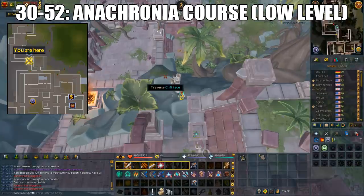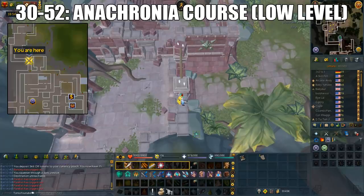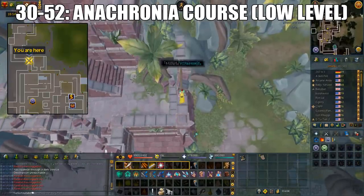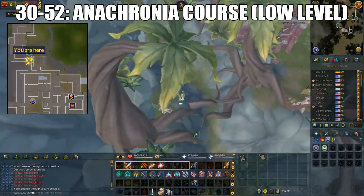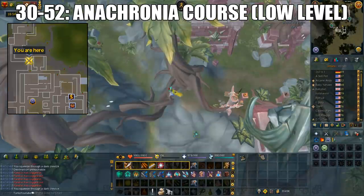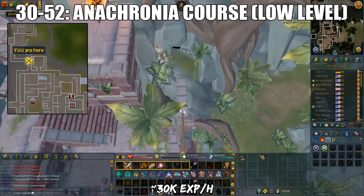Alternatively, from level 30 to 52, you can do the low-level section of the Anachronia agility course. You can sail to Anachronia from the dig site boat as marked on the minimap. You'll traverse obstacles only within section G, which is located north of the lodestone. When you've crossed the routes after the cave section, you want to go backwards. Failing an obstacle within this agility course will not make you redo the obstacle, although you will still get damaged. You can still get around 30k XP per hour even after the nerf.